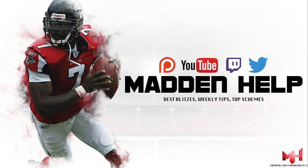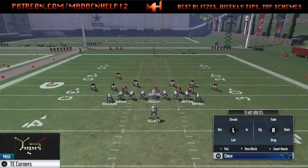What's up guys, we're back again with the next scheme out of the Jumbo Heavy. The first passing play that we're going to be going over is the tight end corners.